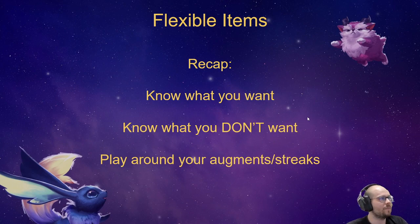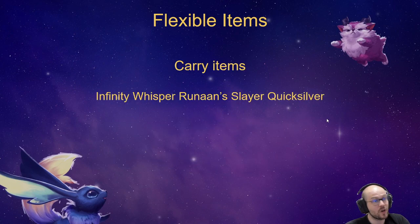Maybe you know you really don't want a Dragon's Claw because nobody's going for AP in the lobby. Or you don't want a Bramble Vest because everyone's going for AP — yeah, there's some crit calculation involved, but let's say it just doesn't do anything. Know what you really don't want, know what components you don't want to be left over with. Or possibly, if you get a Tear and another Tear, just make a Blue Buff.